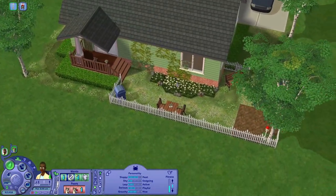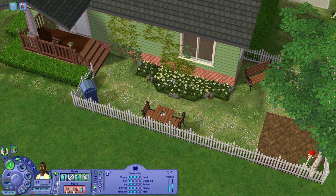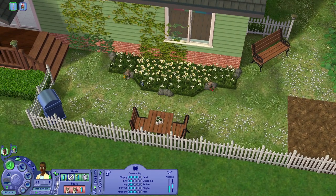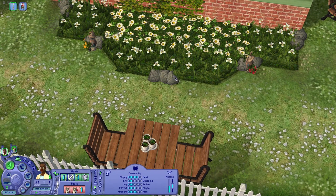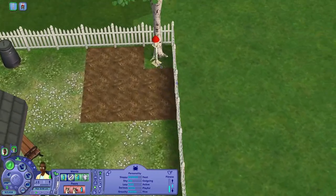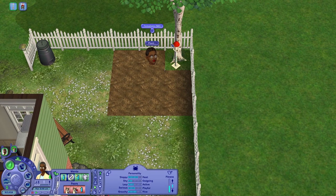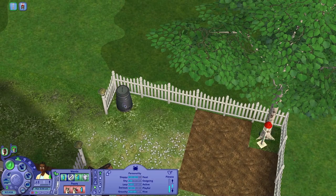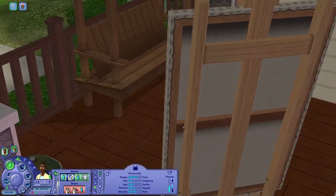There's a cheat called 'boolProp snapObjectsToGrid false' that lets you freely place items without snapping to the grid. I used that for the little garden area — garden rabbit gnomes, rocks, a grill outside, planting plots where your Sims can grow tomatoes and other things, a composting bin, and a nice little bench. It all came together really nicely.